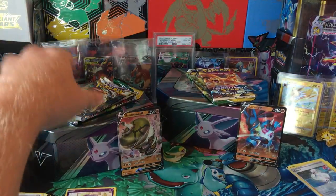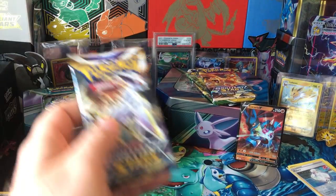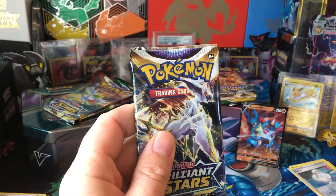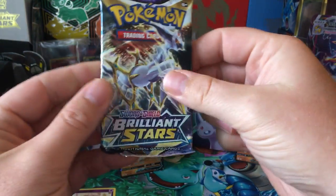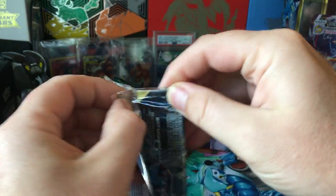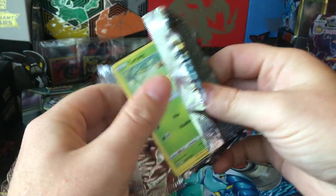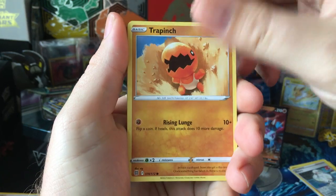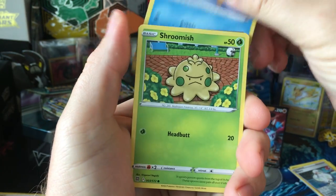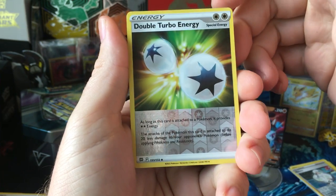Now we get four Brilliant Stars packs, which is pretty cool. I also think the divergent powers tins are good — you get two Evolving Skies packs in there. Evolving Skies is going crazy right now; hopefully we get a reprint of that soon.